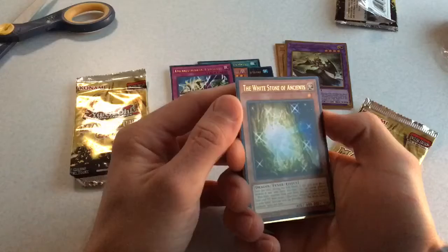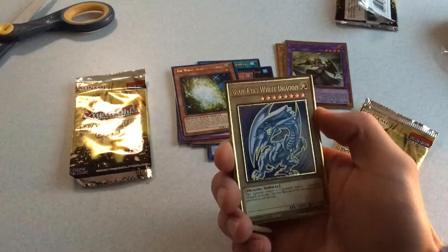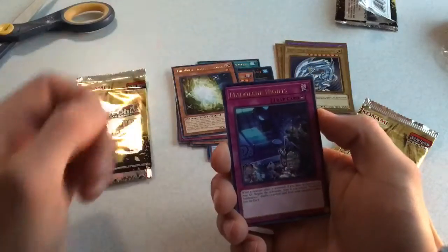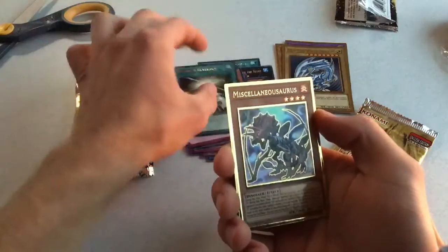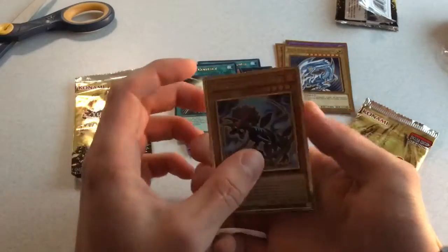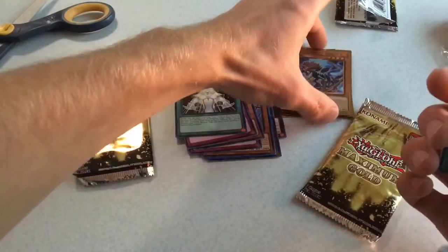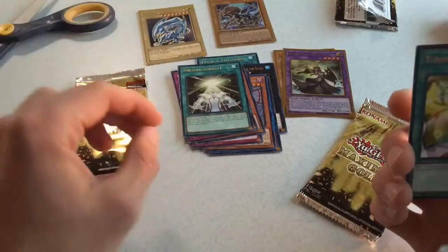Of course we have White Stone of the Ancients... Blue Eyes White Dragon! There we go! Yes! Medulce Knights, Miracle Contact, and Miscellaneous Soros. That's probably the best pack I've ever opened of Maximum Gold. That's absolutely incredible.